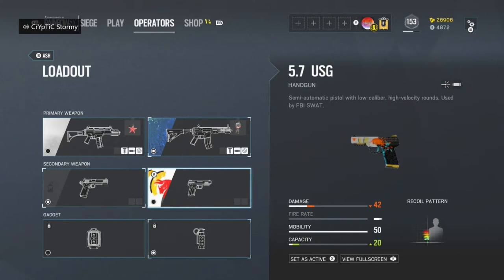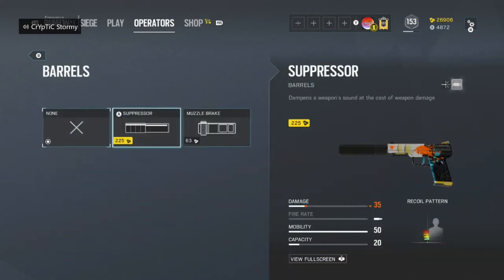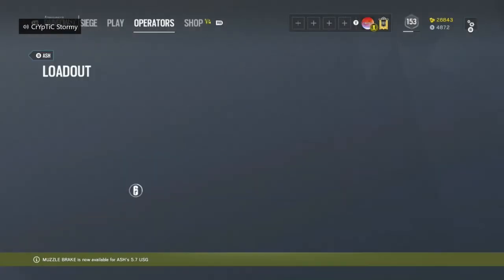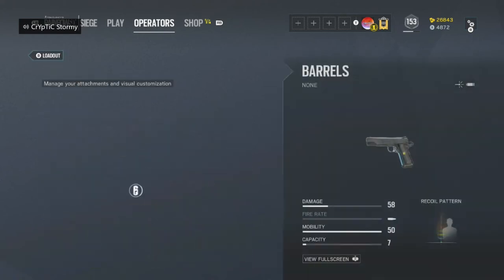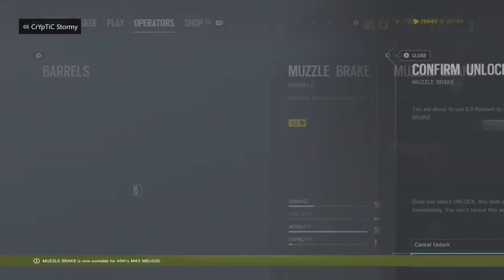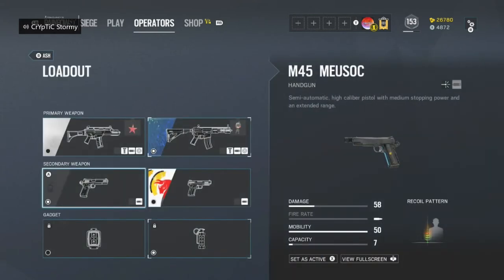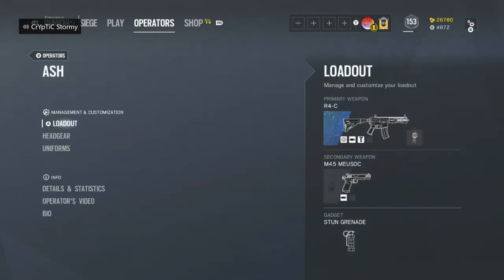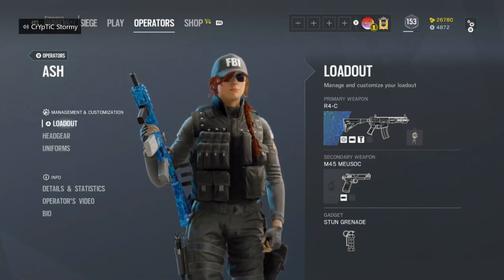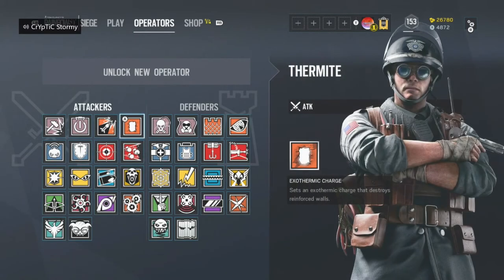For Ash's secondary, I like to use the 5.7 USG — it's just your choice. I'm always going to be running muzzle brake on all of my pistols. I don't want to suppress it. By the way, for all weapons unless it's a shotgun, don't run laser sights. I used to for a long time, and I never realized until I was watching how I died that the enemy can always see your laser sight. If you're holding an angle without ADSing, they'll see your laser sight and that gives away your position.